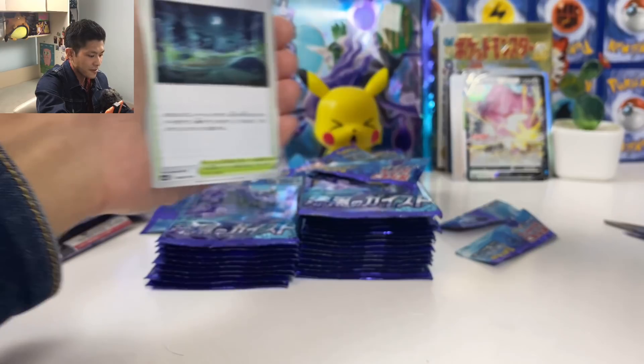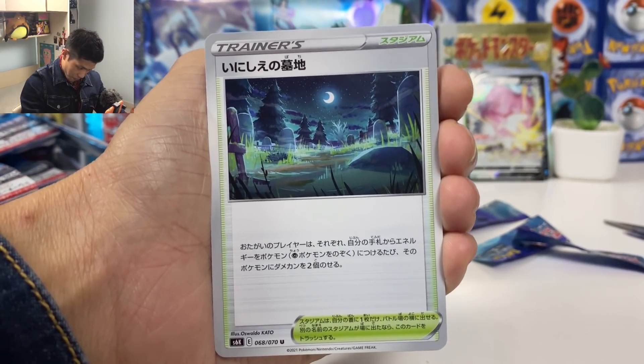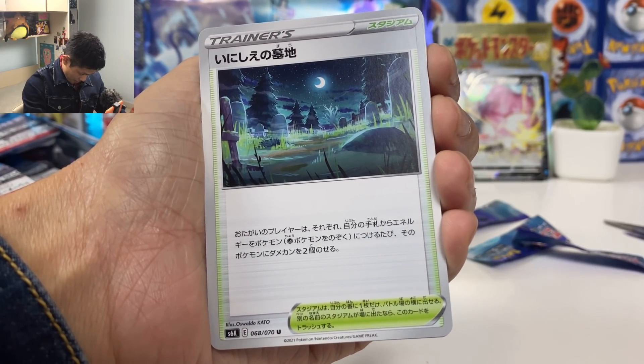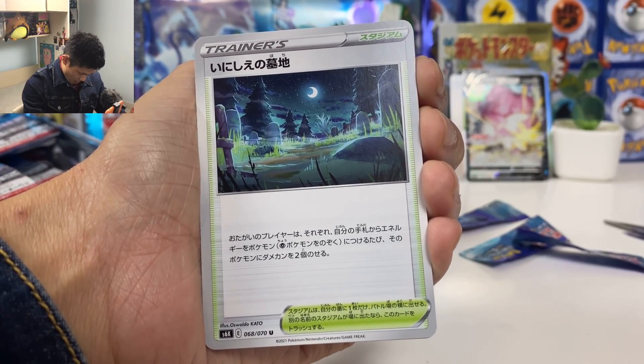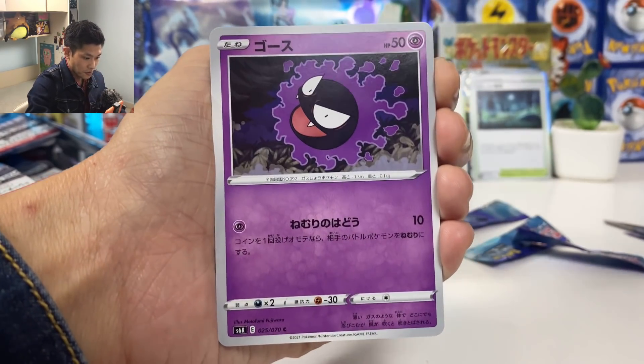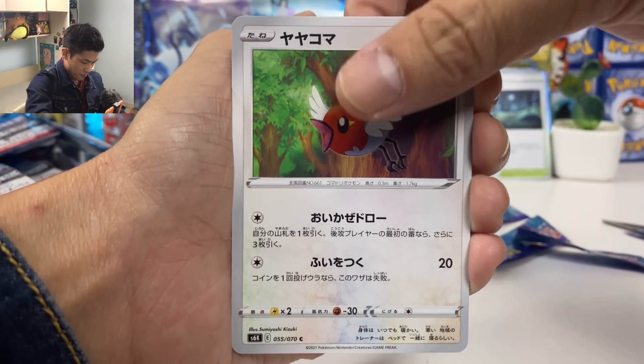Honestly, in these recent sets, if you pull one special art, you've won. New stadium card — when you attach energy to your Pokémon, put two damage counters on a Pokémon.